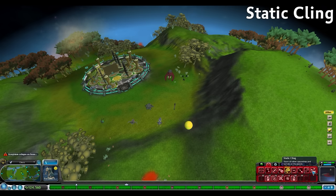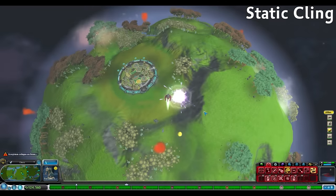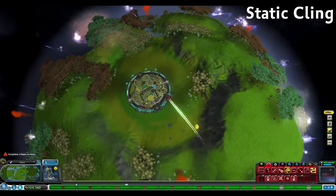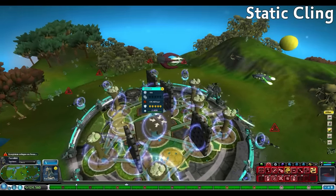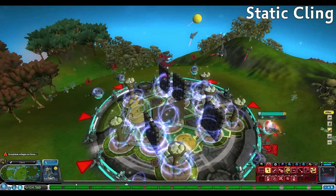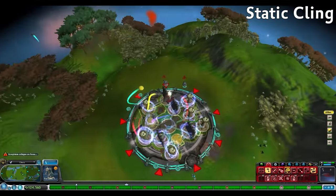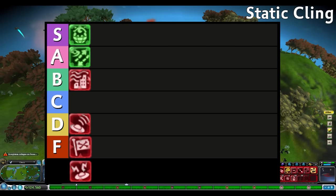Next, Static Cling immobilizes all enemy ships and turrets on a planet for three minutes. This could be really helpful to take over a planet without getting shot down or give us a chance to use friendly tools when allying the Grox. But for conquering a planet we still have to put in all the work, though shooting fish in a barrel is still more useful than those pirates. Static Cling's a little boring and there are easier and faster ways to capture a planet. C tier.